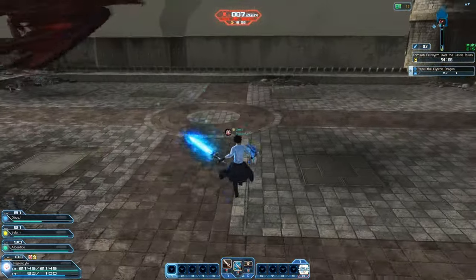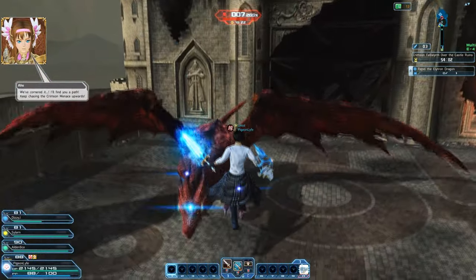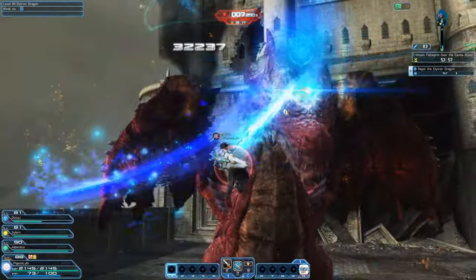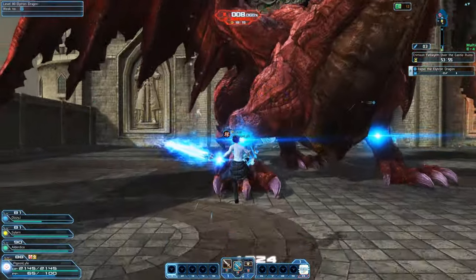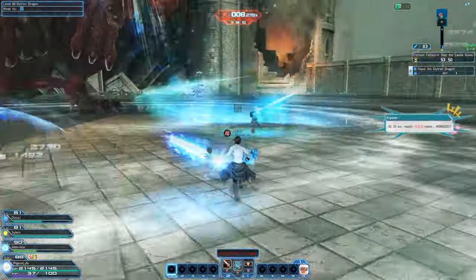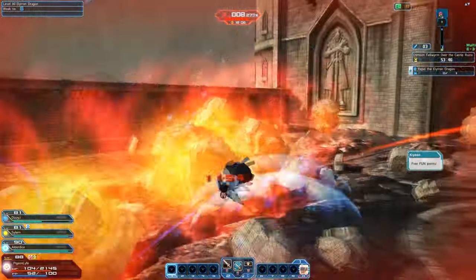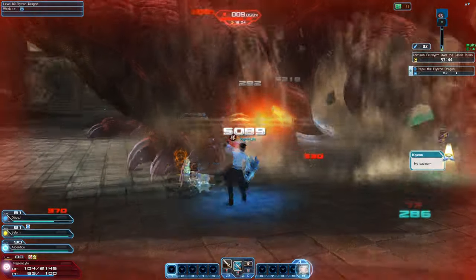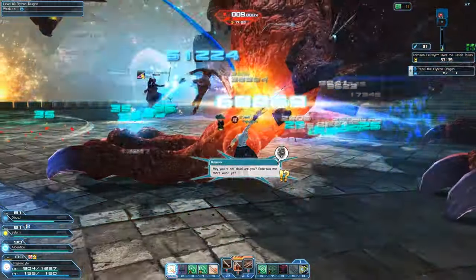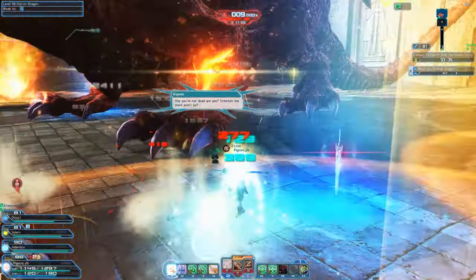Once you're done with that, head to the middle of the roof — there will be a jump pad waiting. You'll leap over and there will be blue weak points that we have to break as soon as possible. Since I already have the sword I'm going to quickly break them for my team. The biggest issue I noticed was a lot of people had the sword but weren't breaking the weak points, so make sure if you pick up the sword you're breaking those weak points immediately.